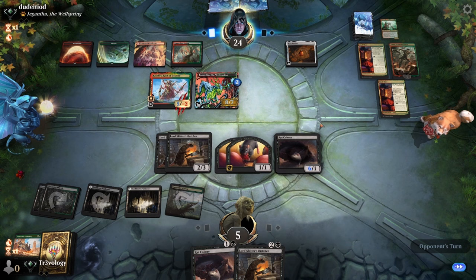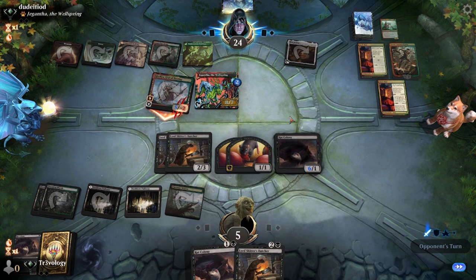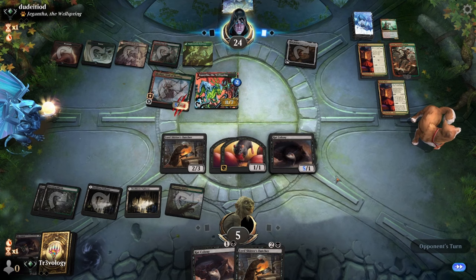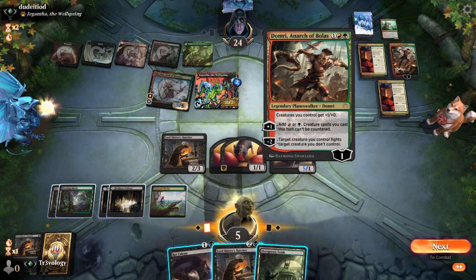This is a 6/6 now. What does the third level do? If you cast a legendary spell, exile the top two cards — that's just Clothist. We have to block one of these. We have like two more turns before we're dead to just Clothist. We're not really doing great — at least it can't fight again this turn. It could pop off with some Bar Class draw stuff.